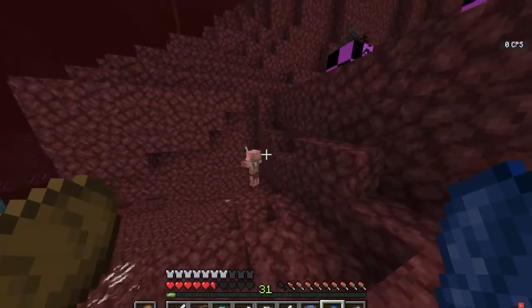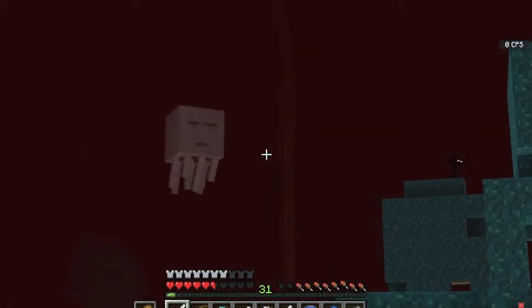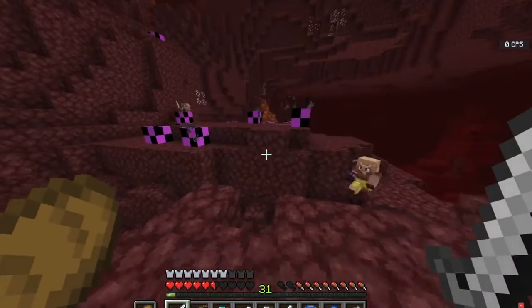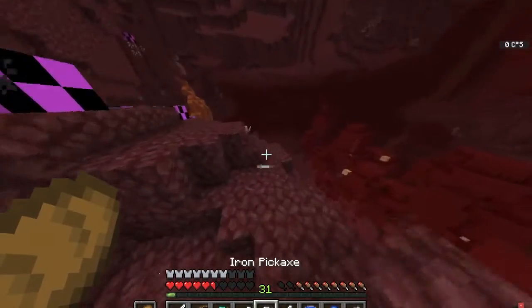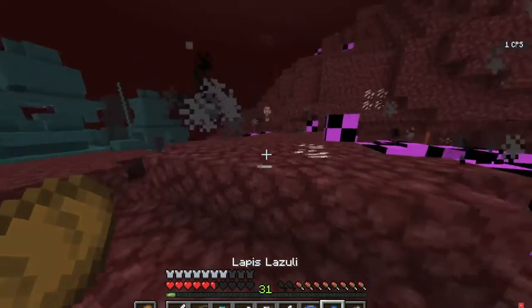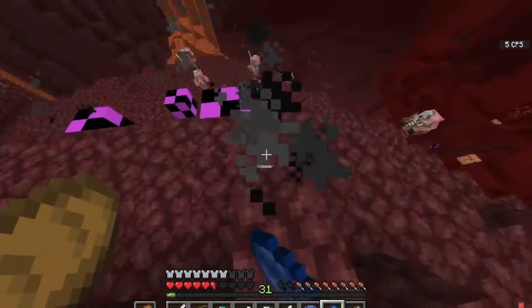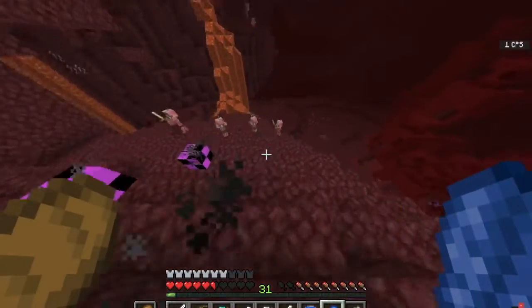Ghasts are literally the most annoying mob in the game, right behind creepers. My dude has it — oh, I thought he had a diamond sword. There he is. If I take off my gold boots even once, piglins are going to be hostile to me, so I don't want that.